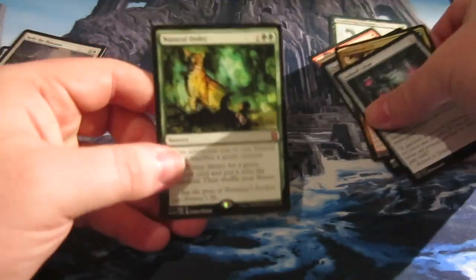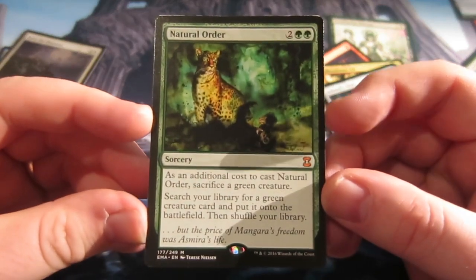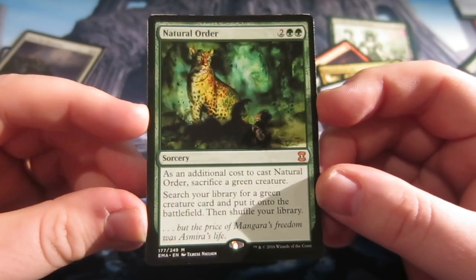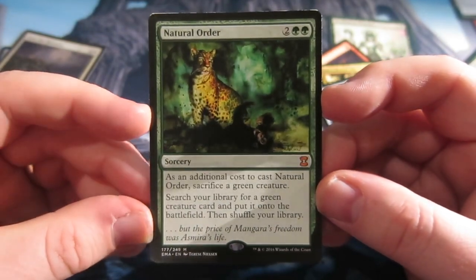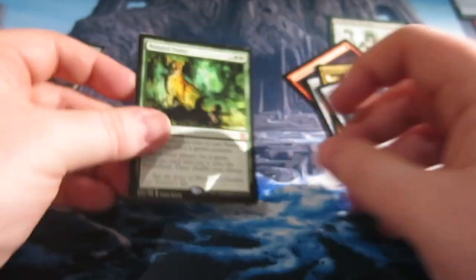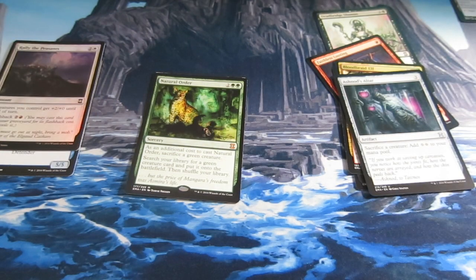So guys, that was my first pack of Eternal Masters and we pulled a nice mythic there — Natural Order. Like I say, looks like a pretty sweet card. Not the nice Wasteland or anything like that we were looking for, but hey, Natural Order is a nice card. Not sure how much it's worth so I'll have to go and check. Anyway guys, this has been a quick pack opening, hope you enjoyed it and see you again soon. Cheers guys!